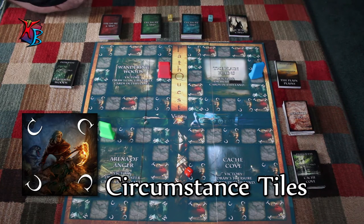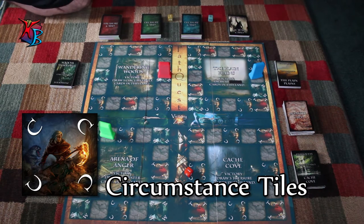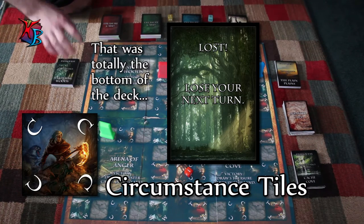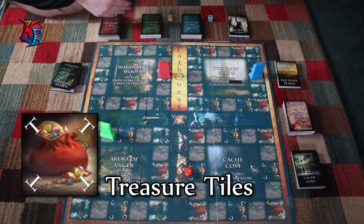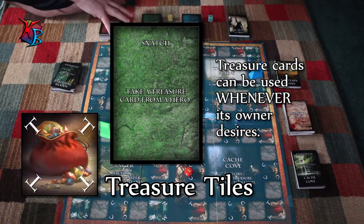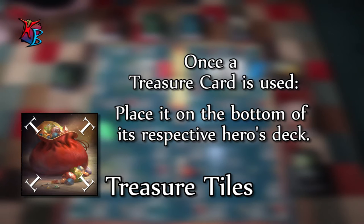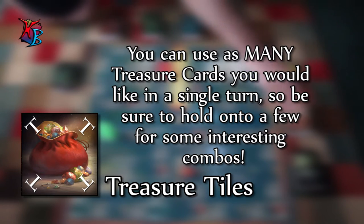Circumstance Tiles: Draw a card from the Circumstance deck that reflects the current land you are exploring. A Circumstance card's effects trigger immediately, then it is placed on the bottom of its respective deck. Treasure Cards: Draw a card from the treasure deck that reflects the hero you have chosen. Unless stated otherwise, treasure cards can be held onto and used whenever the player desires. Once a treasure card is used, place it on the bottom of its respective treasure deck.